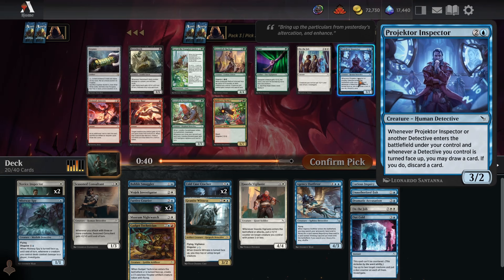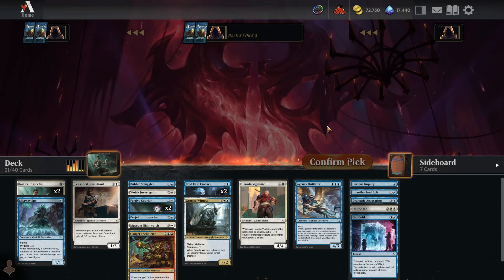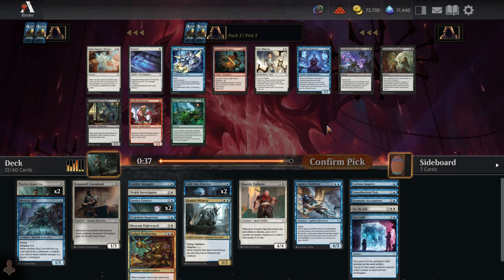Pick two: Projector Inspector — quite easily. This is a great way to dig through your deck in blue-white detective decks to find whatever you need. Big fan of the card. I'll take it over On the Job because we don't have a lot of cards for going super wide, so we don't really want more than one On the Job.